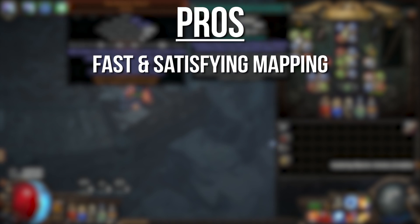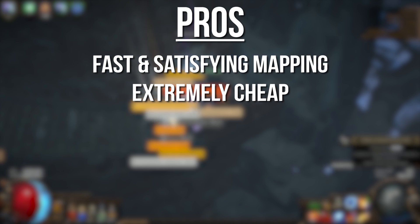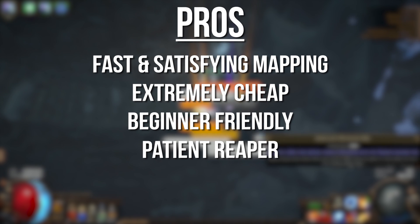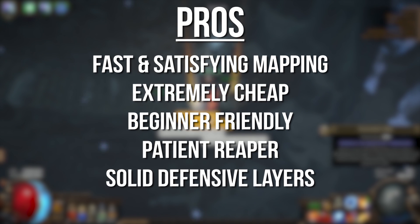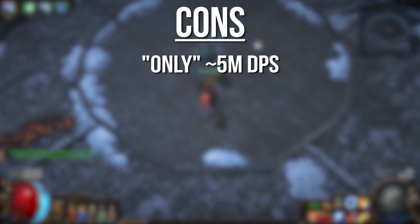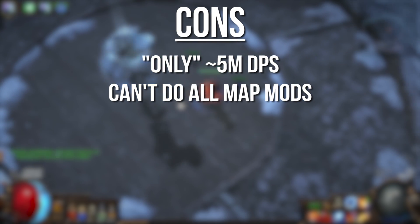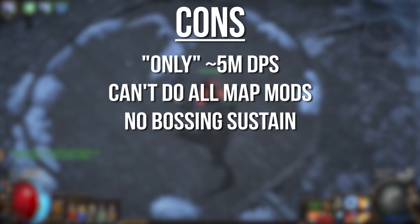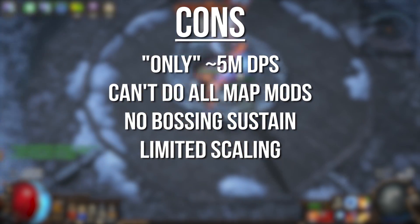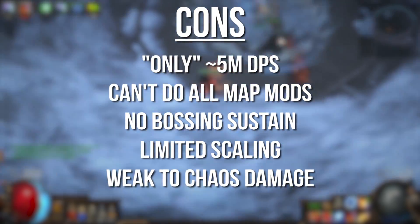Pros: Fantastic clear speed. Extremely budget from start to finish. Beginner-friendly playstyle. Patient Reaper while mapping feels amazing. And solid defensive layers. Cons: Only around 5 million Shaper DPS. Elemental ailment avoidance maps suck. No sustain while bossing. Limited scaling for ultra endgame content. And fairly weak to chaos damage.